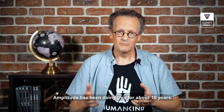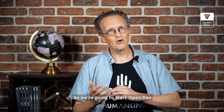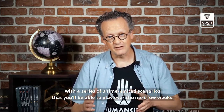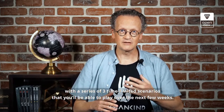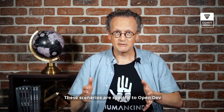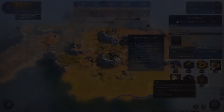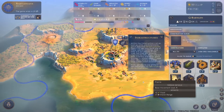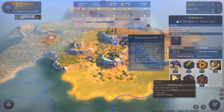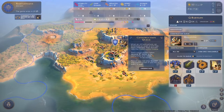Amplitude Studios has taken a nicely transparent and co-creative approach to the development of Humankind. I got access to the first of the Humankind open dev scenarios, and I have to say it's certainly refreshing to be able to play and even think along with the development of a game that PC Gamer has referred to as the Civ Killer. The first scenario has you take control over the city of Babylon during the ancient era of the game. It is important to underline that this game is still in the pre-alpha phase of its development, and that it was just a small 45 minutes to one hour slice of what will certainly be epically long playthroughs.